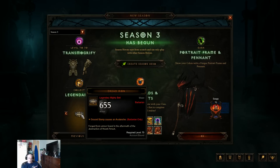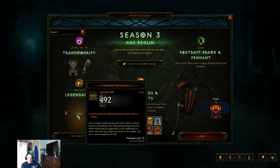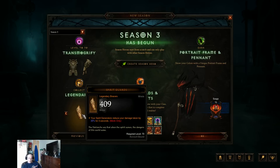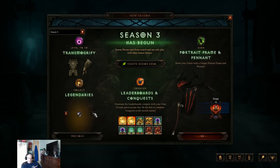A couple of Legendary Belts as well. We have a Legendary Mighty Belt for Barbarians — Ground Stomp causes an Avalanche. We have Blessed of Hall — Justice spawns a Blessed Hammer when it hits an enemy, making this our Crusader Belt for Blessed Hammer and Justice builds. This is going to be quite awesome for the builds I use for power leveling. And of course, a second set of Guards for Monks. Another ring getting a Legendary affix revamp is the Nagel Ring — it summons a Fallen Lunatic to your side every 10 seconds, so you can always have a Fallen Lunatic.